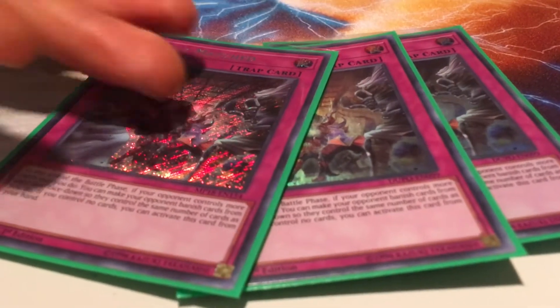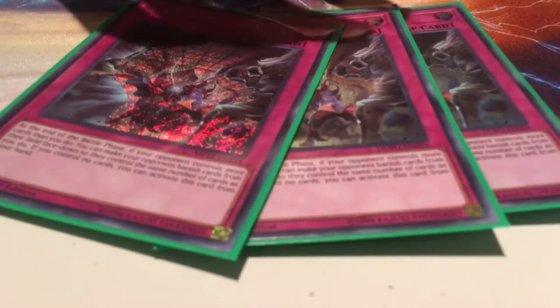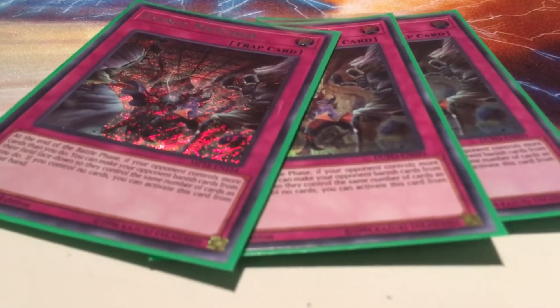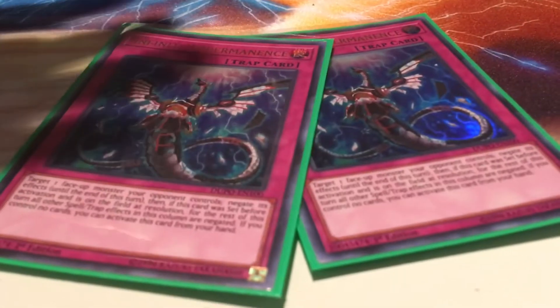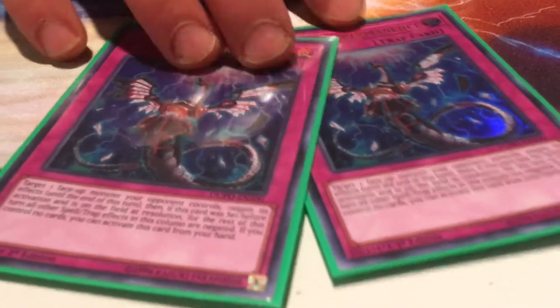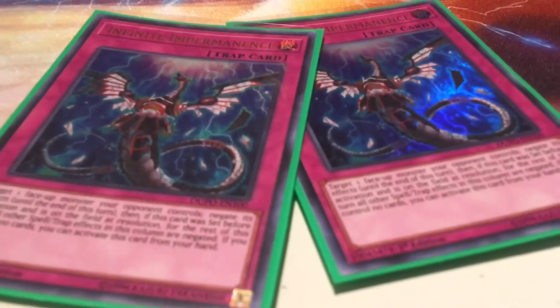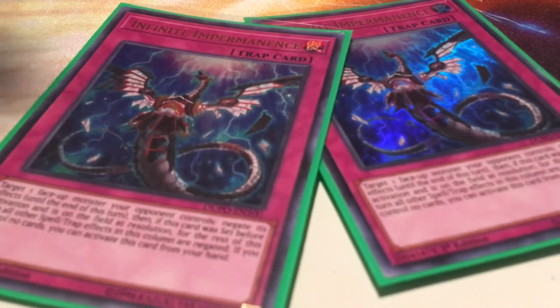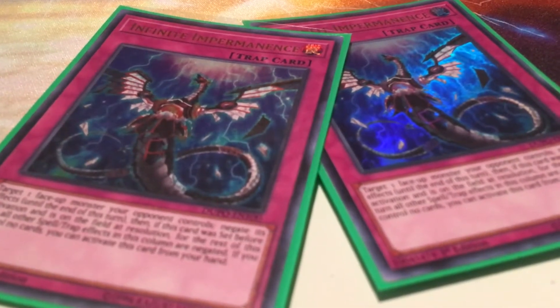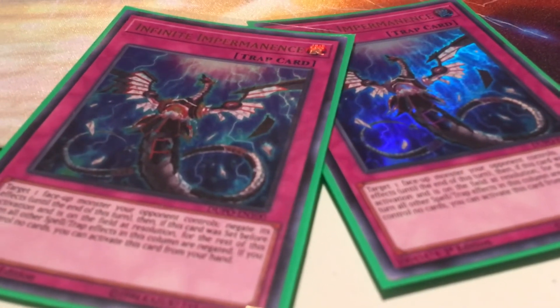You're going second all the time. You're going to choose to go second, or chances are you're going to lose the die roll and they'll make you go second anyways. This can't hurt you unless they happen to be a going-second deck — and what are the odds, right? I play 2 Impermanence because it's really good going second. Why not 3? I'm going to take this out when I get the Trap Tricks — I don't play that right now, please let me know in the comments how much I suck. I'm getting them, I promise. We're throwing down on some product, which there will be a video for, and hopefully I pull them.